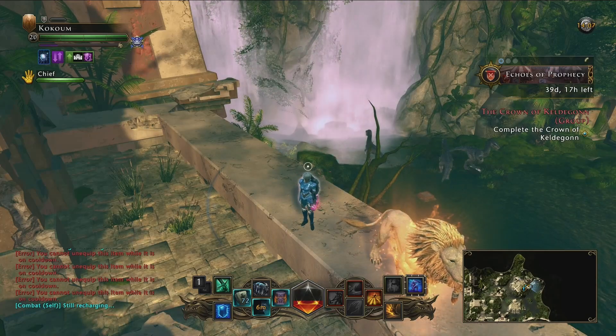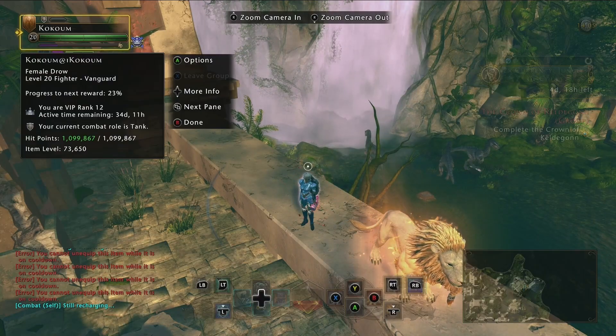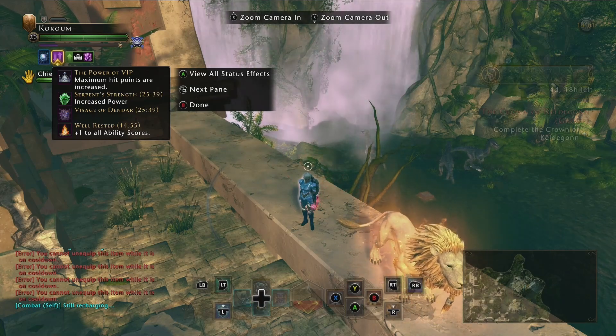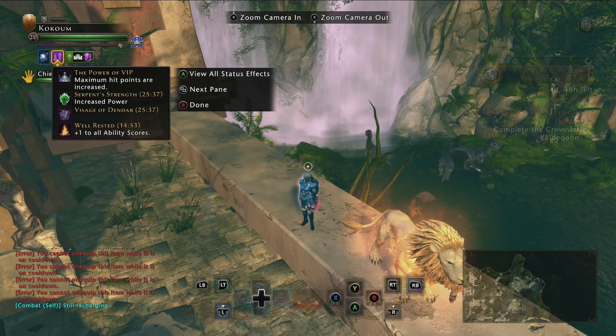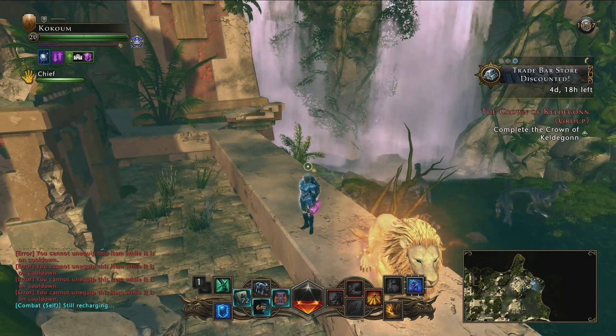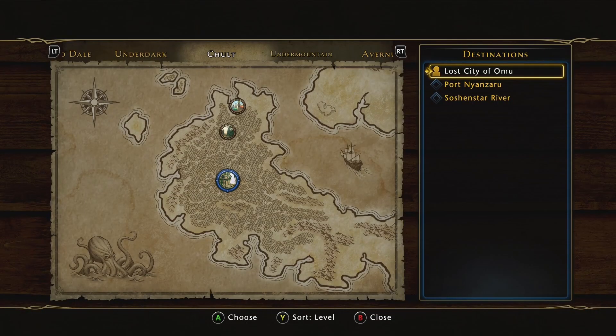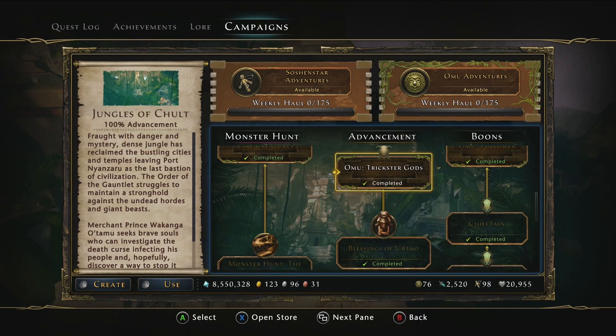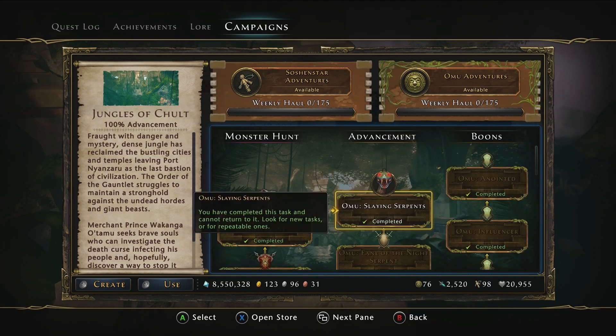Now to show you how to get the chain of scales, which actually isn't a super quick and easy task like a lot of things in MMOs. It's definitely easier now than it was, but that could depend on a few things. For this you're going to have to go to Chult or Omu specifically, and you'll have to be doing the Chult campaign from back in mod 12 and 13. If you haven't started that, or maybe you just did the campaign buyout, you'll have to head back there to start this quest.